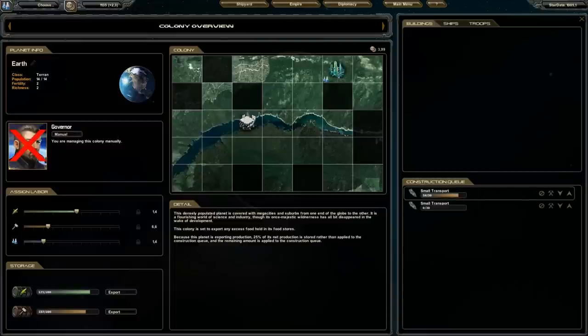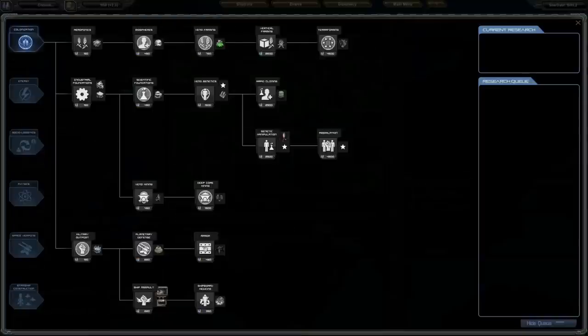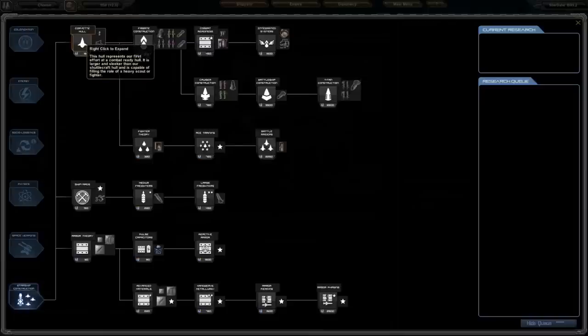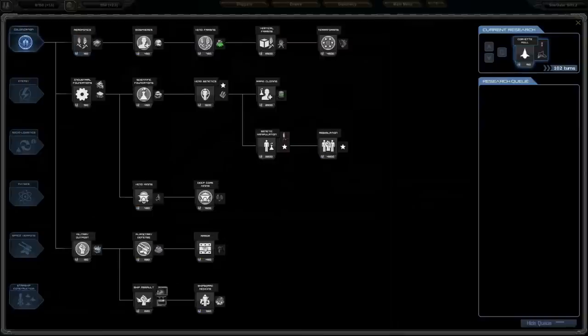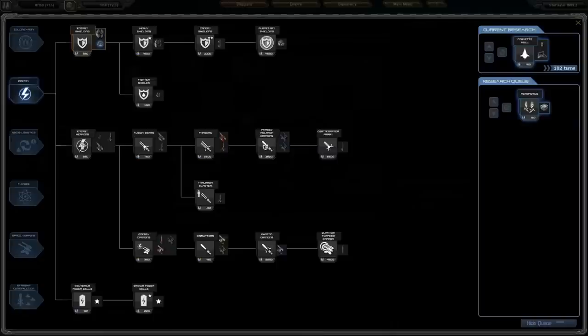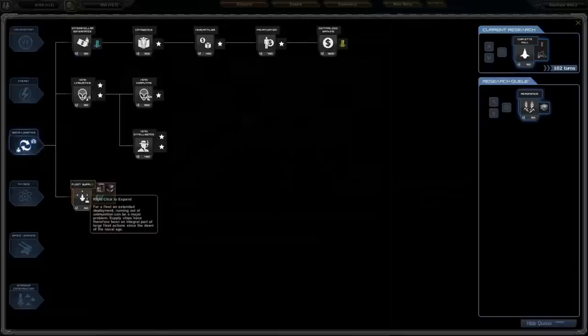Earth is building small transports. I forgot to choose something to research, so I'm going to go immediately for the Corvette hull — it's a bigger type than the ones I have available right now. From what I saw in the first games I played, military is quite important because they are going after you pretty soon. I'll queue energy weapons, power cells, and fleet supply.